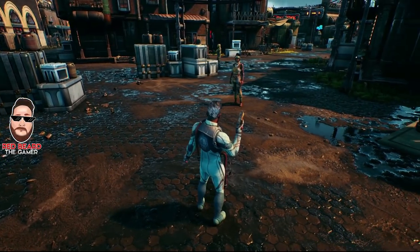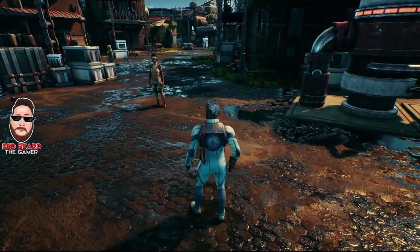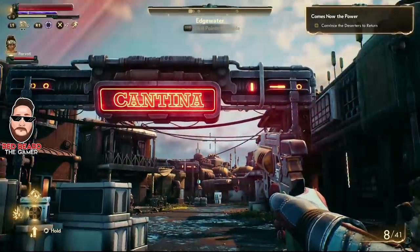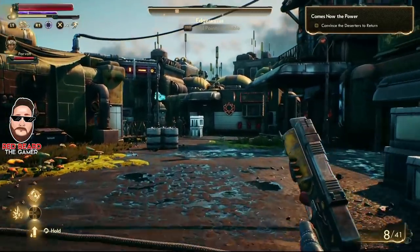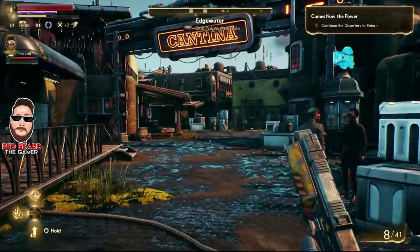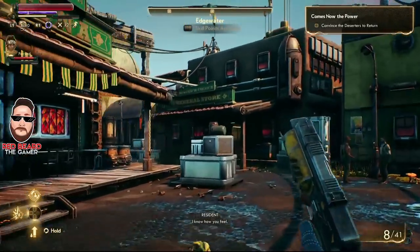Edgewater is very early in the game, and once you get into the city I'll show you where you need to head. Use a point of interest — let's use the general store, it's an easy one to remember. Right there, if you see the general store, that's your landmark.